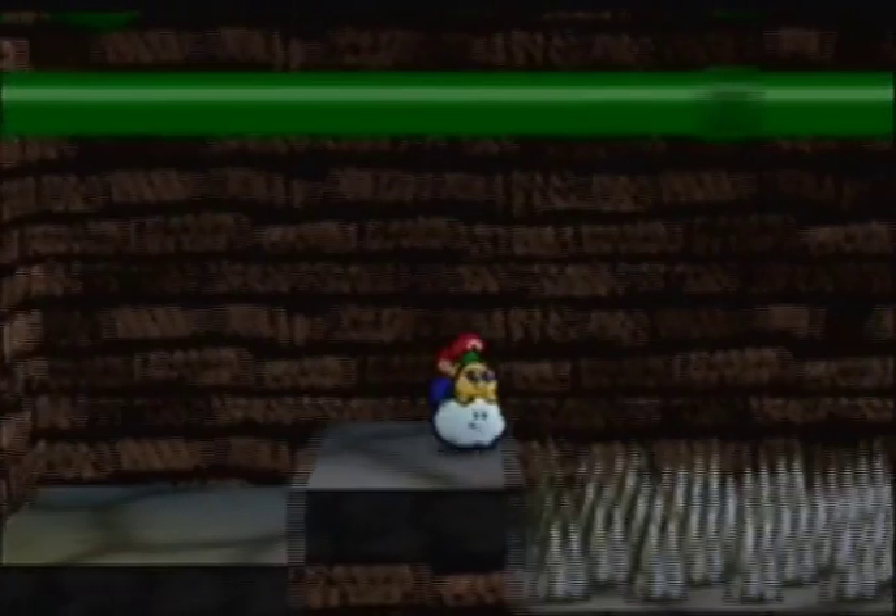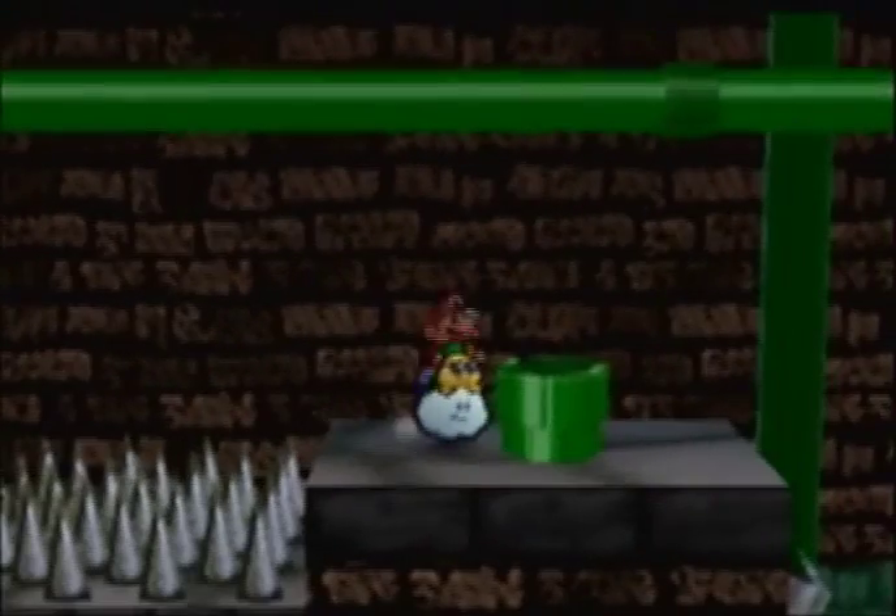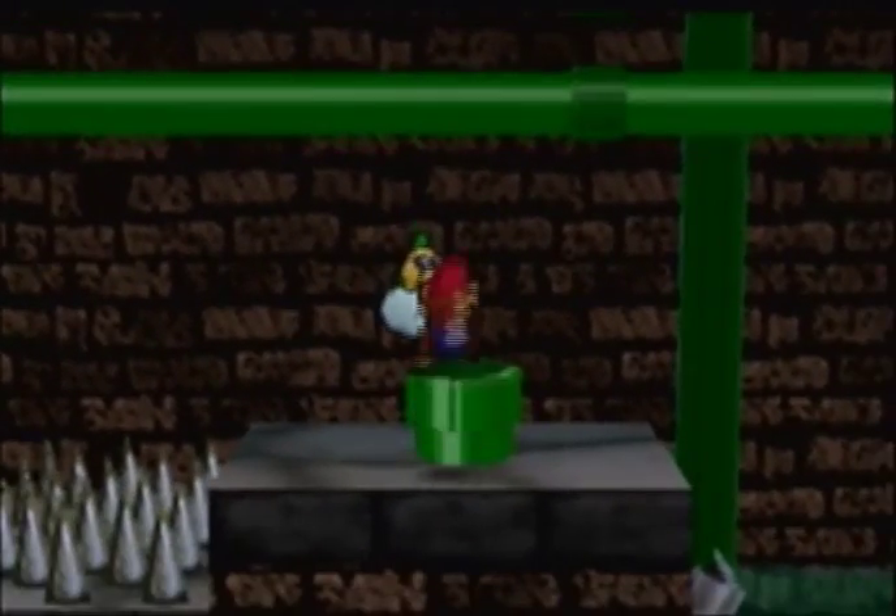Right in this area with the spikes, have Black Alistair go across here and into this warp pipe. If I can actually get in it. There we go.